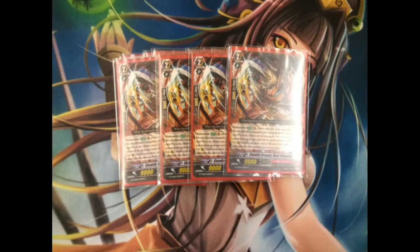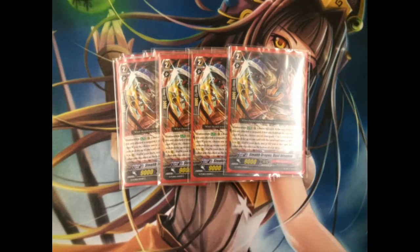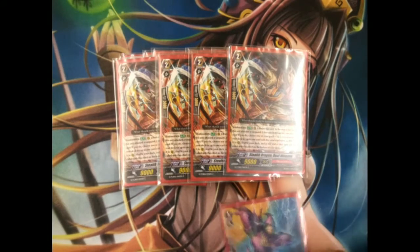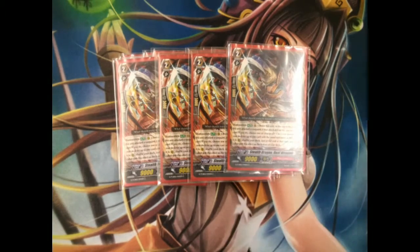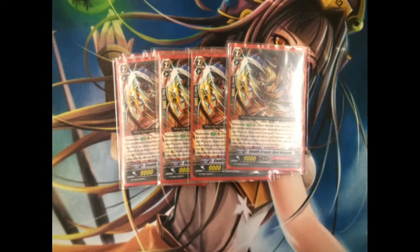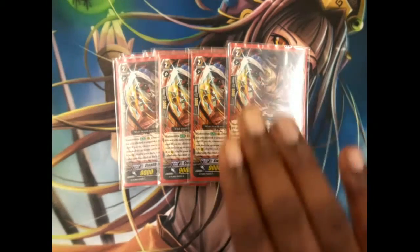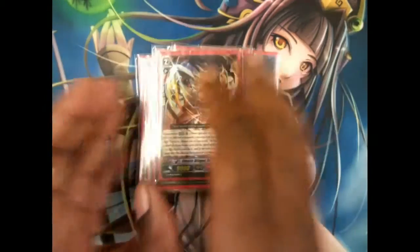This is another option — dual weapon. It's an early game card. Should you have him boosted with a grade one, or you have a grade three on the field for whatever reason, if the attack didn't hit, you retire him, choose a grade one or three on your field rear guards, and then call one unit from the deck. Of course, he gets put back to the bottom.